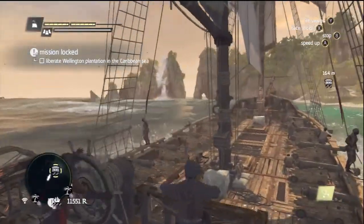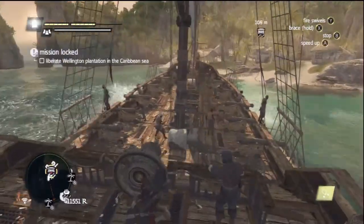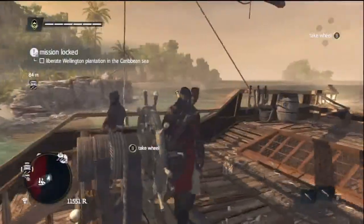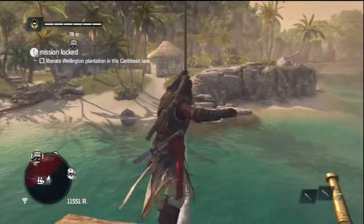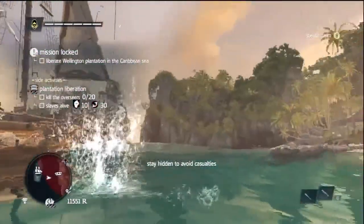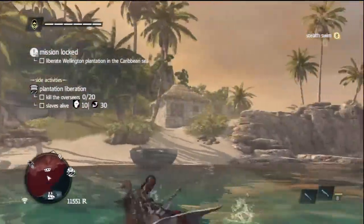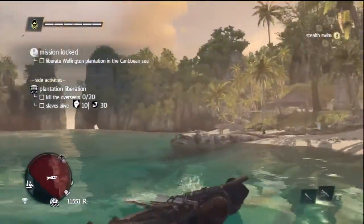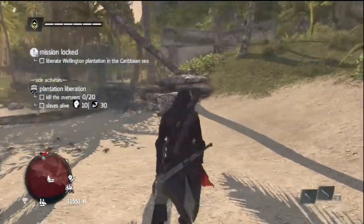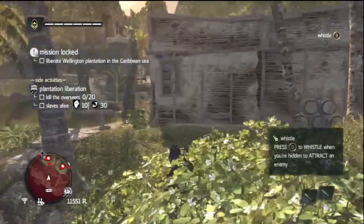I'm digging my flags - look at them real quick before I hit the slash. Has a cool little symbol. Let's do this. We're just gonna free this plantation. I'm gonna try to do stealth, because the more stealth you do the less slaves you lose - because once they spot you, they start murdering slaves for no reason at all. So we gotta try stealth mode a little bit more this time.